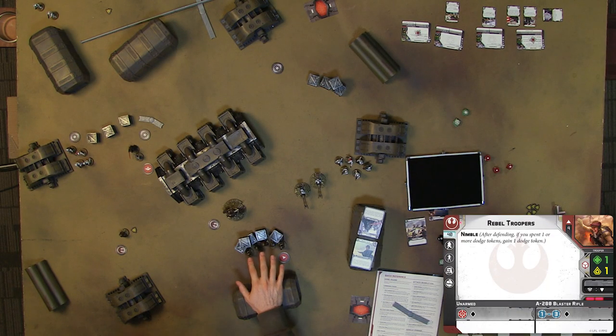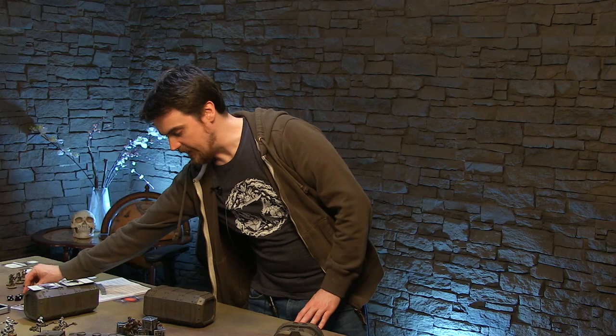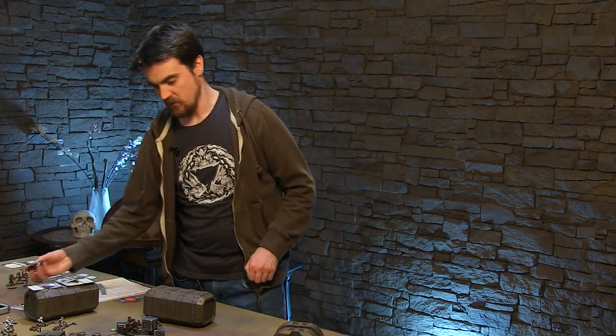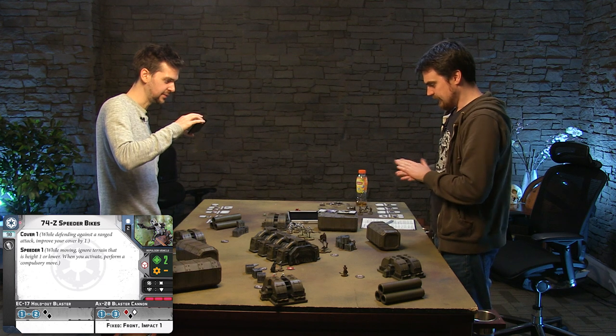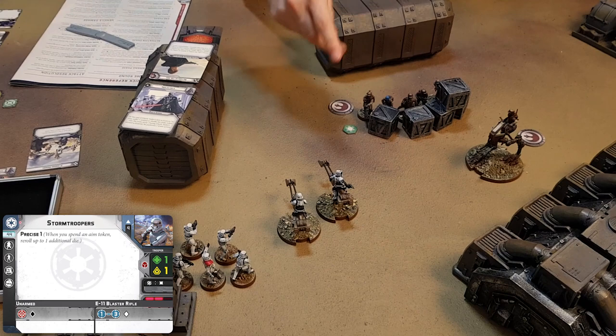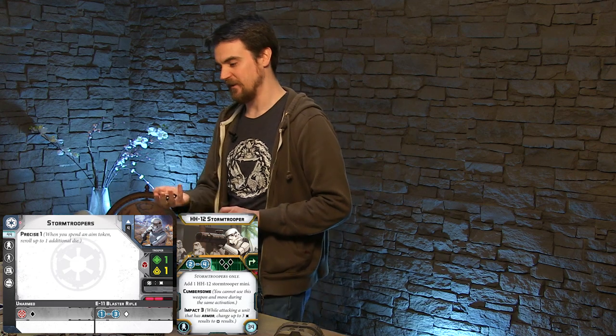My guys in cover over here are going to go next - they're going to go nimble again, stay in cover and take cover. They're going to shoot. I'm going to shoot the Stormtroopers, because I want to put a token on them so they can't aim and fire their rocket launcher. I'm going to try and suppress them - keep those Stormtroopers' heads down. So I've got four black dice.